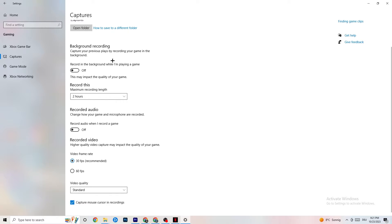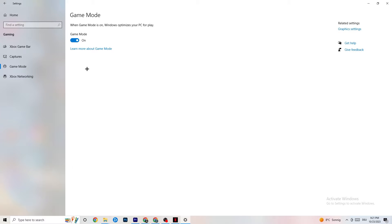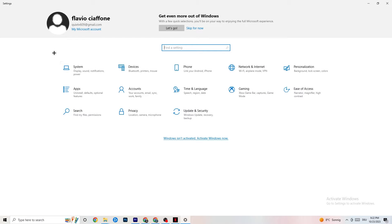Next, hit Game Mode. This one is a little tricky — I can't tell you now to turn it on or off, you need to check it for yourself. Turn it on and try your game, then turn it off and see which works better. Once you're finished, go back to the main Settings.